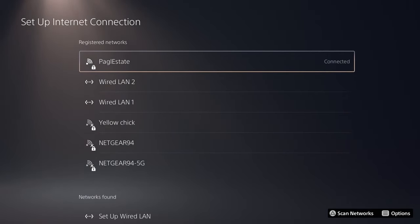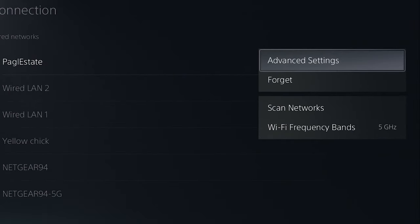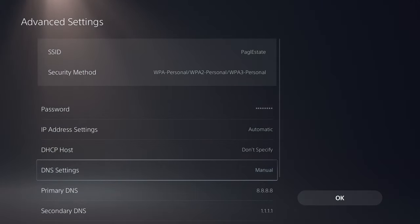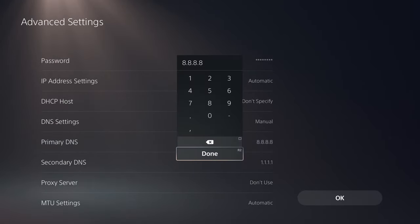If that didn't work, we can move on to some more advanced settings. Once again, select Options and this time select Advanced Settings. In here we are going to configure the DNS settings — by default it's set to automatic, but if we set it to manual, we can configure it so that we get a better connection. DNS is essentially the translation of web addresses, for example google.com, to number addresses used on the internet. If you have a really good DNS server, you can have faster connections. By default the PlayStation 5 uses automatic, but we can get better results by setting our own DNS servers.